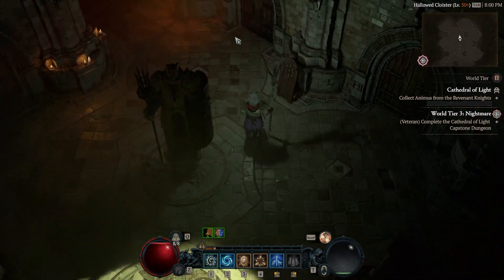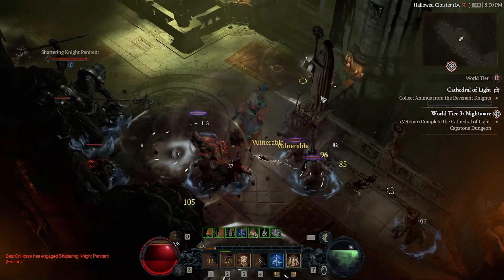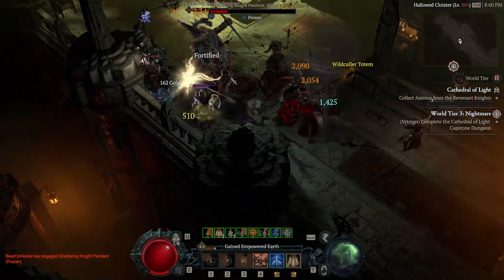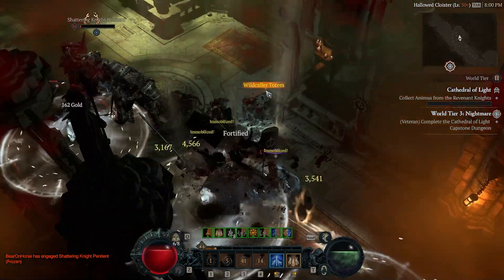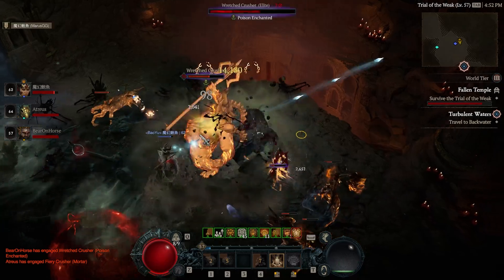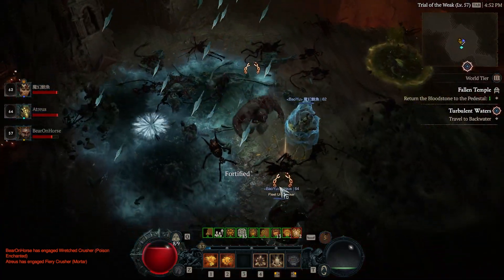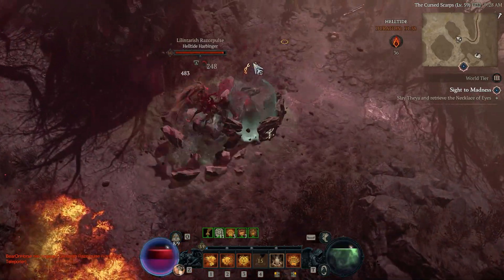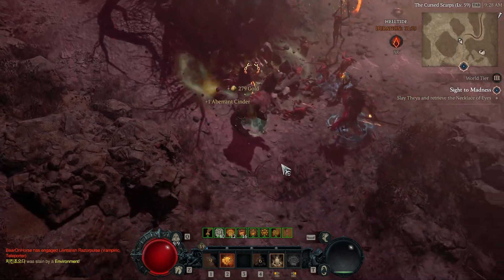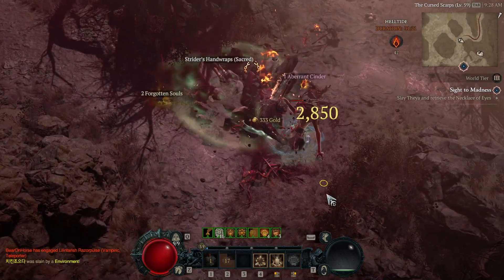Once you get close to level 50 and have ideally done a decent chunk of your renown, you'll want to make sure your build and gear is strong enough to tackle not only the capstone dungeon but also World Tier 3, as both have similar difficulty. You can get carried through by stronger players, and the same applies to the next capstone dungeon into World Tier 4, but I don't think this is that beneficial — if your gear and levels are way too far behind, you won't be able to farm the next world tier efficiently anyway. Especially in Helltides, where if you die you lose your currency to open chests, meaning if your power level is too behind, you really will not be able to do Helltides efficiently at all.